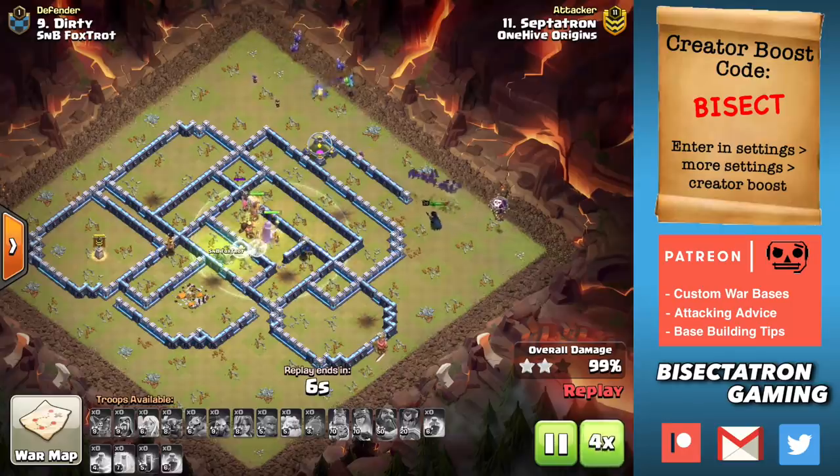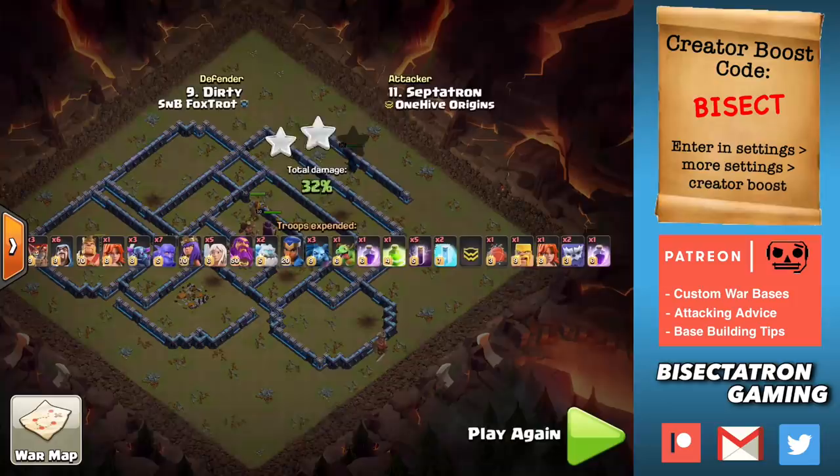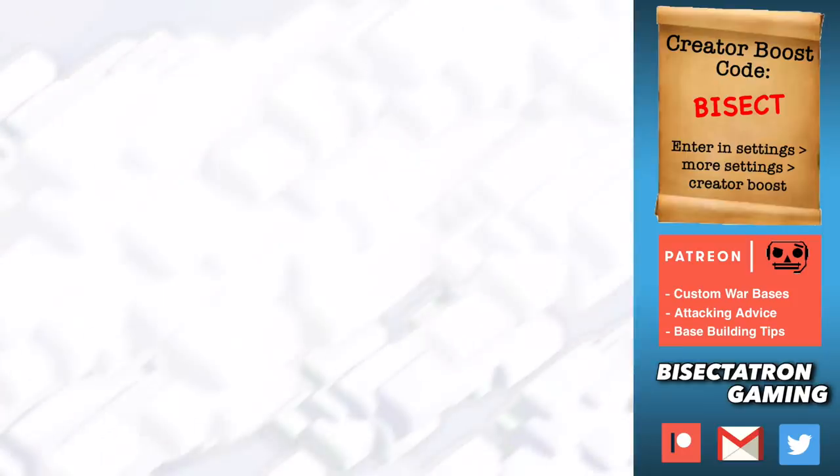We'll fast forward to the end of this attack. One thing to note: I used the Yeti blimp to take out a single Inferno to make the entry easier. That's going to be very helpful, and you'll see this in more attacks as well.